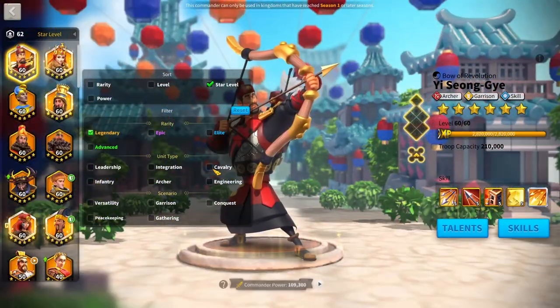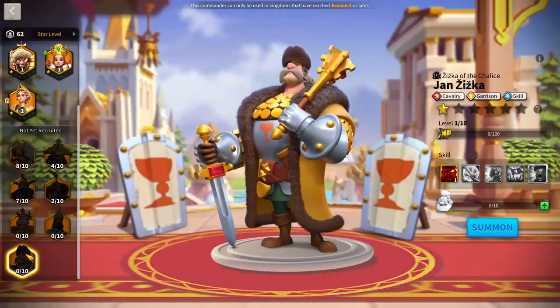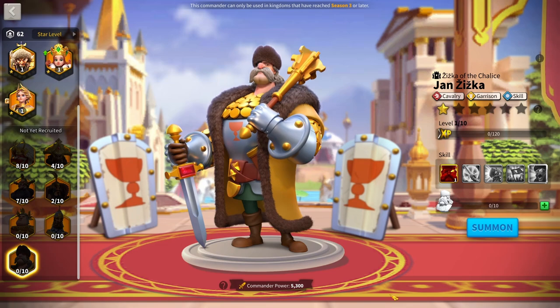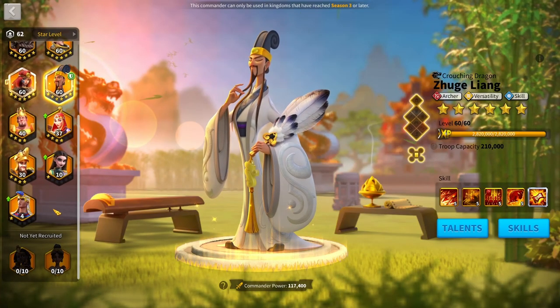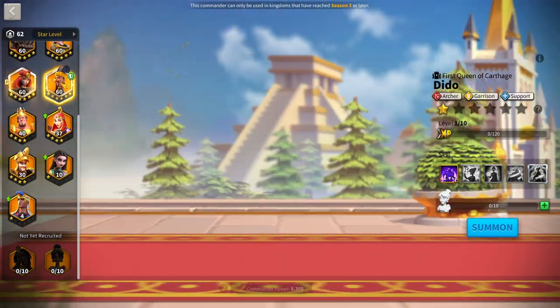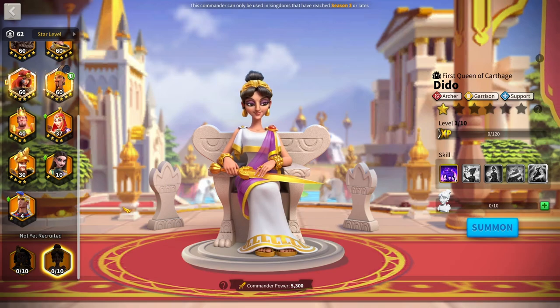For cavalry, the current best cavalry garrison is Jadwiga with Jan Ziska — the two best cavalry garrisons at the moment. Jan Ziska is a really, really good garrison and I think he'll hold his value for probably a few years. For the archer garrison, the current best is Zulang with Queen Dido — Zulang has crazy AoE and crazy stats, and Queen Dido is currently the best garrison in the game.